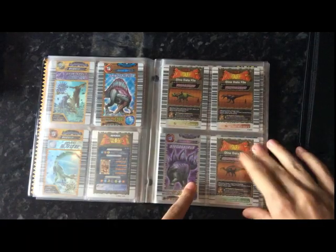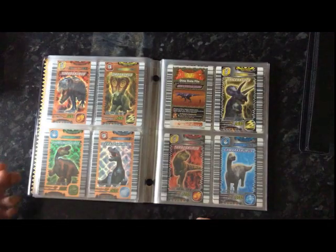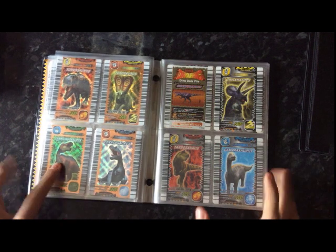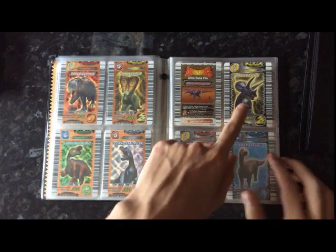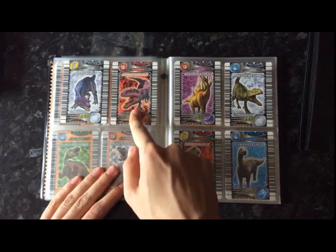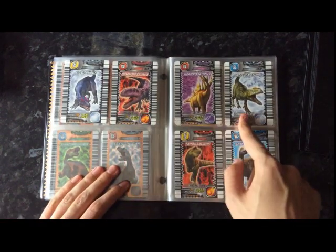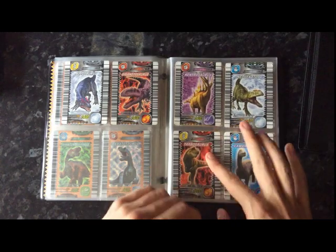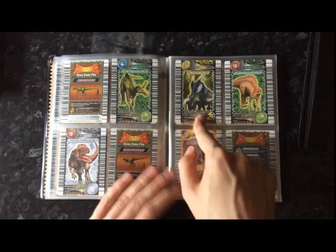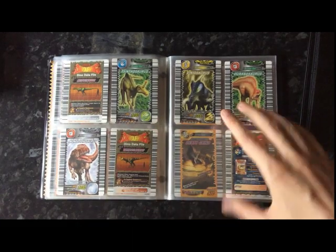So we have Spinosaurus, Stegosaurus, and then all the bronzes: Torvosaurus, Taurosaurus, Shantungosaurus, Aceratosaurus, Triceratops, Allosaurus, Giganotosaurus, Kentrosaurus, Neovenator, Tarbosaurus, Camarasaurus, Cyntosaurus, Monolophosaurus, Inosaurus, and Ouranosaurus.